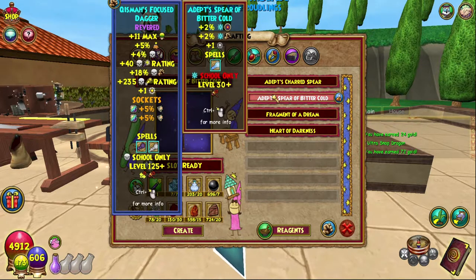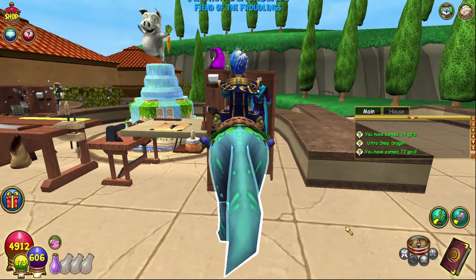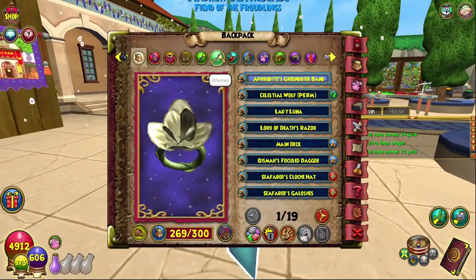That said, I wouldn't really recommend this item — it only gives two percent accuracy for Ice and two percent Ice damage, plus a pip. I would personally recommend just using the Scar and Hasta, which gives 10 damage. But here we go — boom, created! Lovely, lovely, lovely.